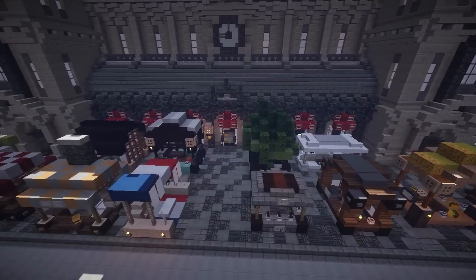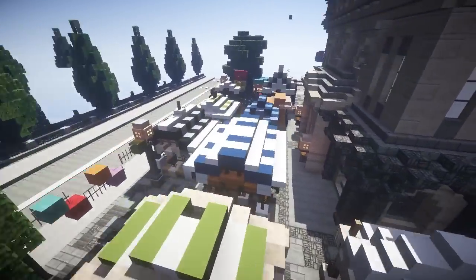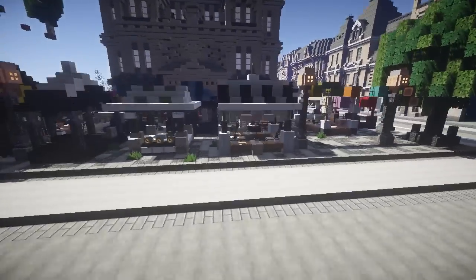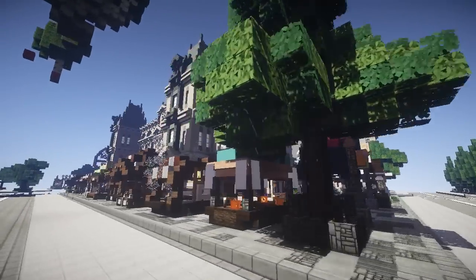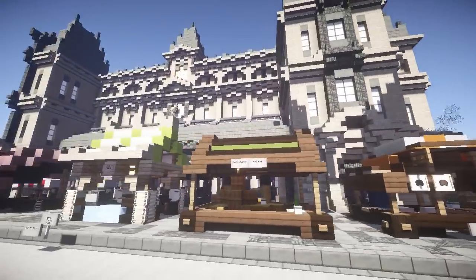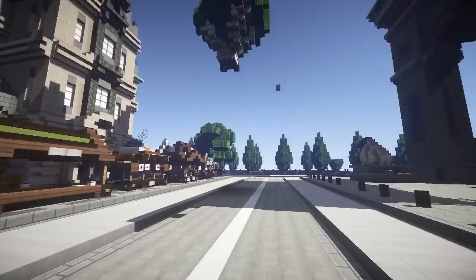The cool thing about all the stalls here down on the market — they are all different. This is something people can use for their own servers. Just the inspiration of having a small showpiece or whatnot. It's beautiful how all of them are different from the building itself. This is just amazing, absolutely epic. So we're in the Flows HD texture pack, right?